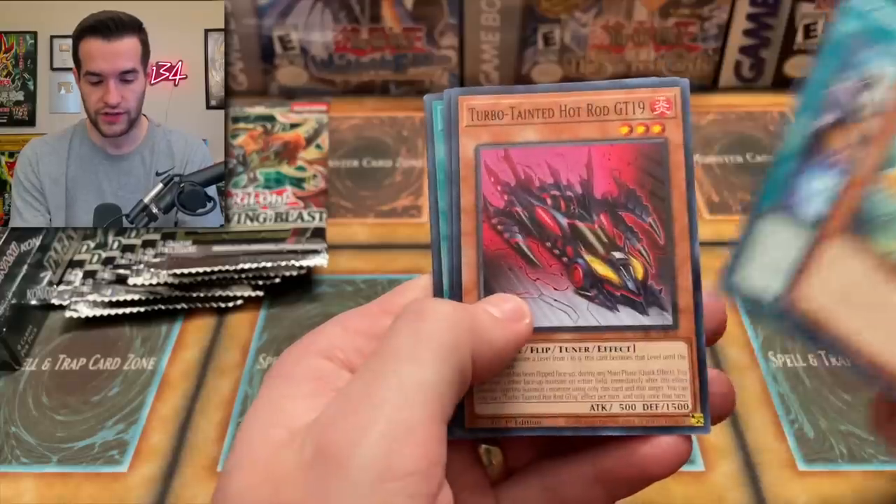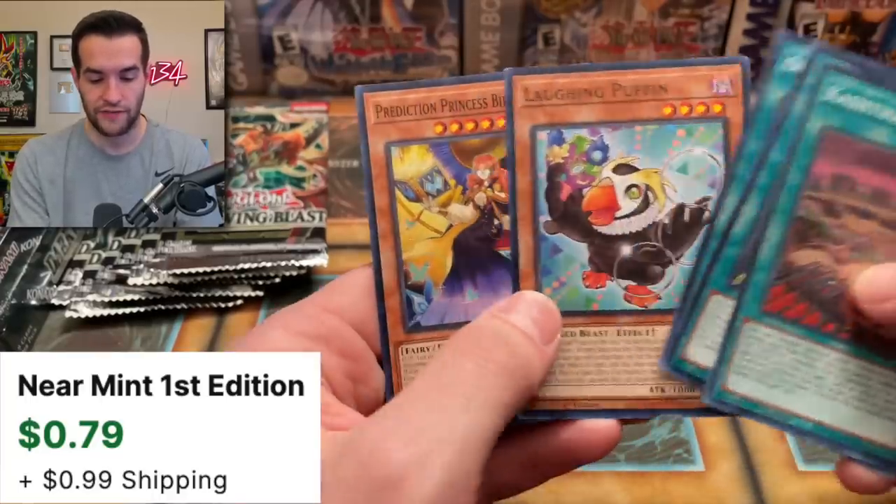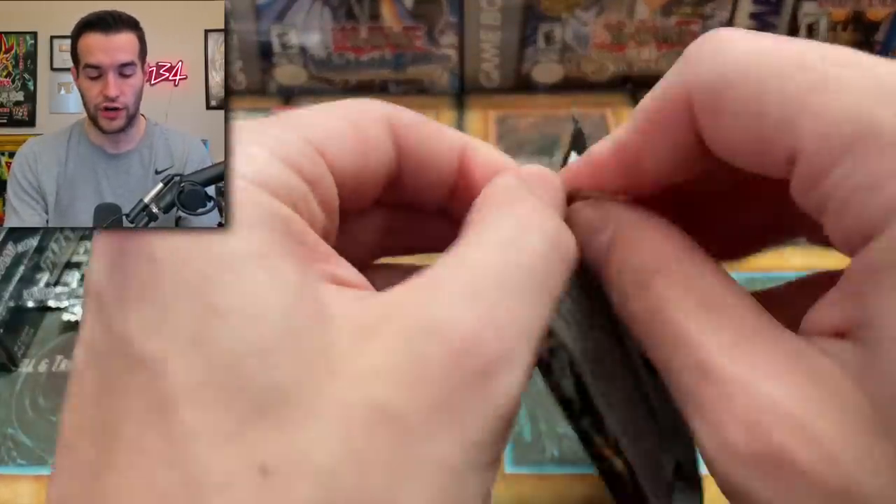Naturia Mole Cricket, Amazon of Secret Arts, Turbo Tainted, Art of Dancing Leaves, Kastiri Birth, Laughing Puffin and Prediction Princess. Don't forget these are all going to be given away, so if you guys want to win that, make sure to enter the giveaway.